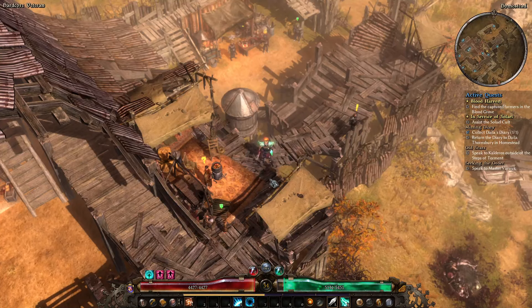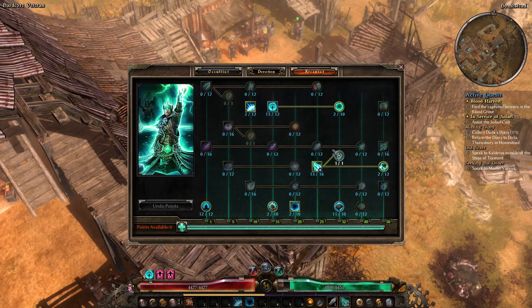G'day folks and welcome back to the channel for episode number 6 of our Chaos Ray Warlock, where last episode we actually swapped over to the Chaos Ray. With only 10 points at the time it was a little bit underwhelming, but with a few more points in the skill it will get better.